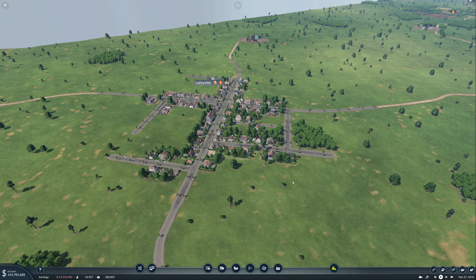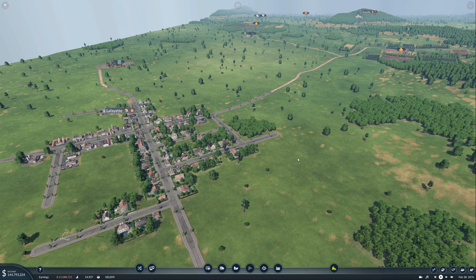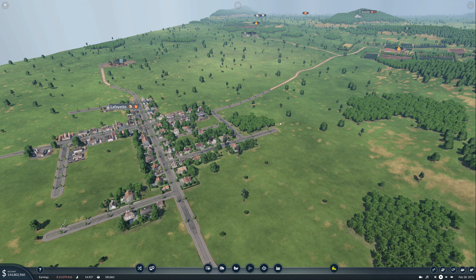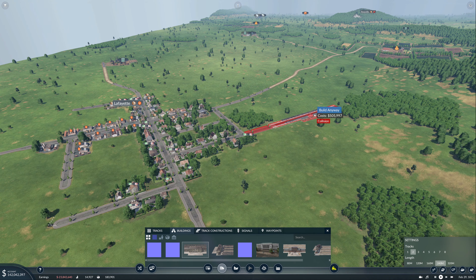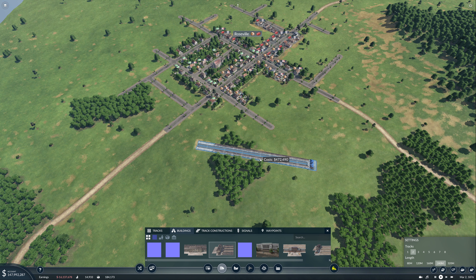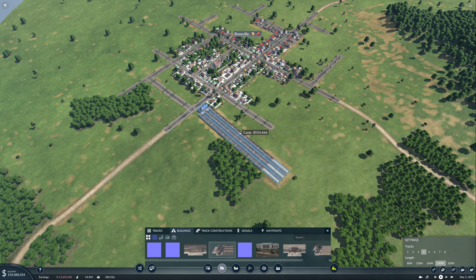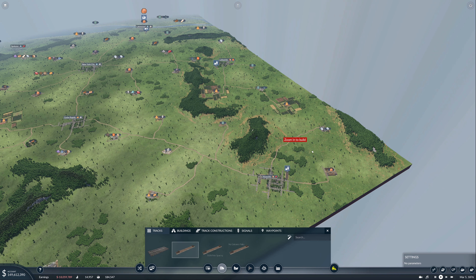Lafayette is another somewhat strangely shaped town but fairly usable. We'll probably put our station at the end of this road and use a public transport network to get people to the station. Finally at Roseville, we'll use a terminating station with four tracks, and once again we can expand coverage using some carriages. Based on the density of industries along this corridor, I think we'll go dual track the whole way.